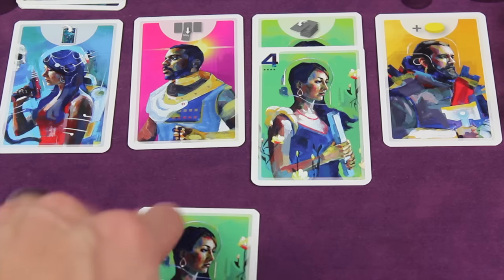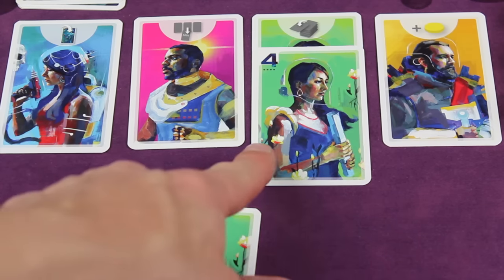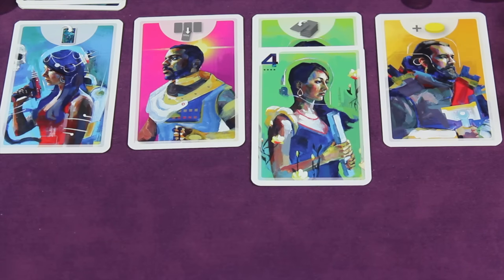This essentially says I have a value of six of the green suit, which is the scholar. I want to play this in front of me if I thought that my total number here would be lower than or equal to the total numbers on this suit in the capital at the end of the round.